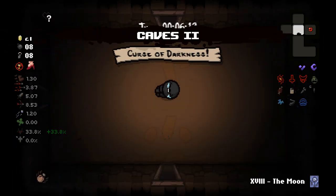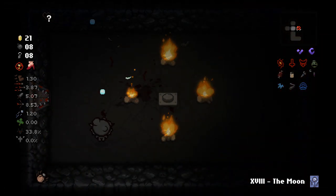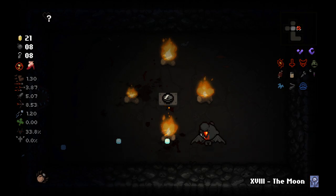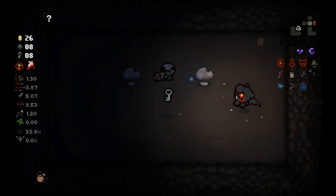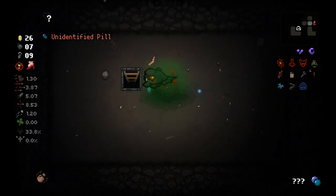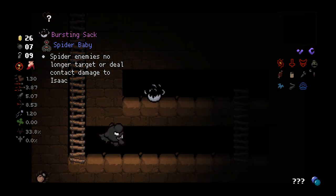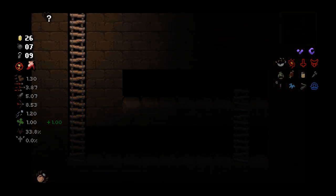That speed up probably won't apply everything because of Libra, but it'll probably work out. The Spectral Tears means I can shoot through flames, which is quite nice against those enemies in particular. Can't pick up the Ace of Spades because of my trinket. I could have given him some keys, but it did mean I found my crawl space, giving us the Bursting Sack, which will at least make spiders less scary.